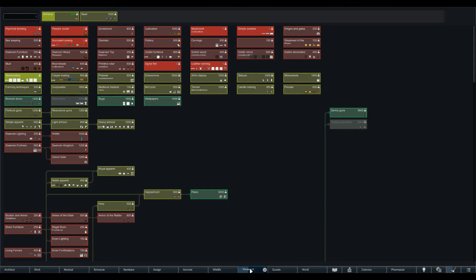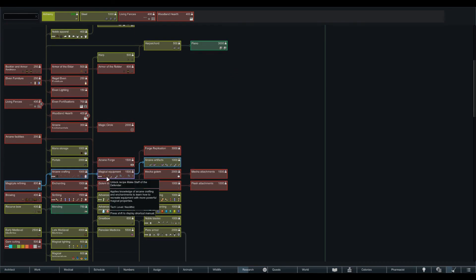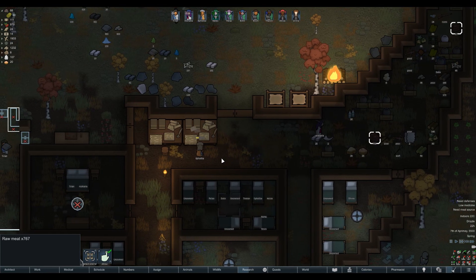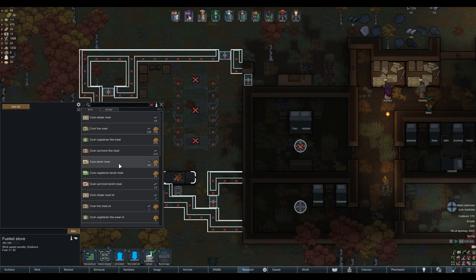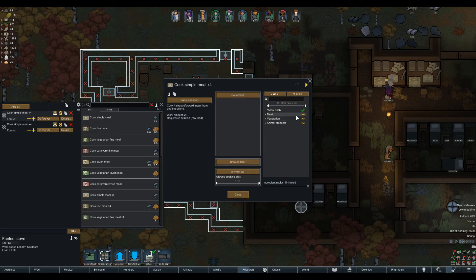We are researching alchemy and then we'll be able to do steel. I do want these elven walls. We also need to research magical lighting, gem cutting, and magical temperature - we don't need magical lighting. I just noticed all this Thrombo meat just rotting. Let's set up bills for simple meals - no vegetarian or animal products.